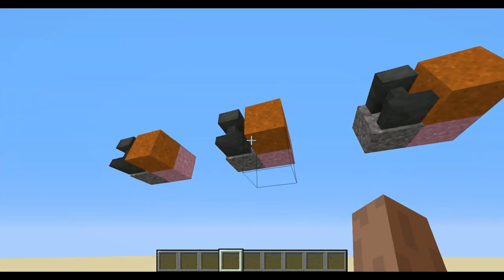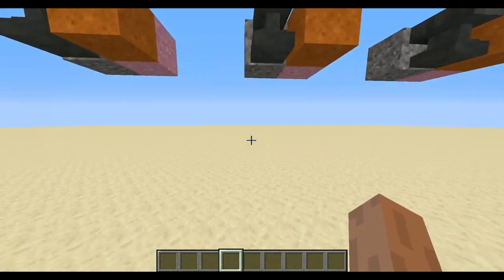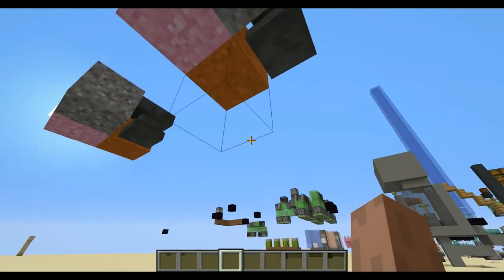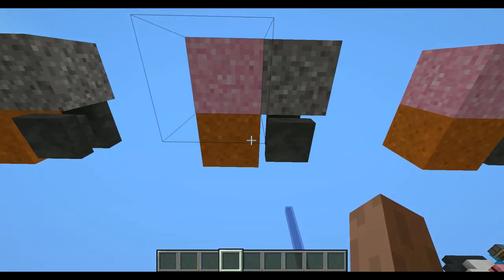The only problem I can think of with barriers is that it's invisible. Unless you see the collision box, you're not going to see it, even from below. You're going to be like, wow, how is this floating? And for map makers, this is crucial because you can make cool blocks float.